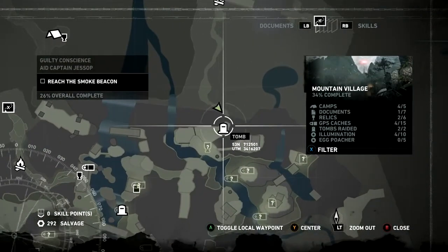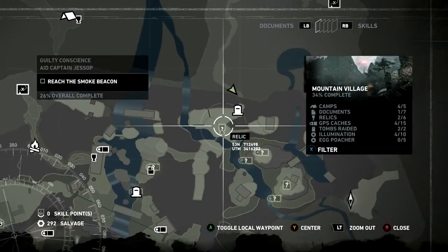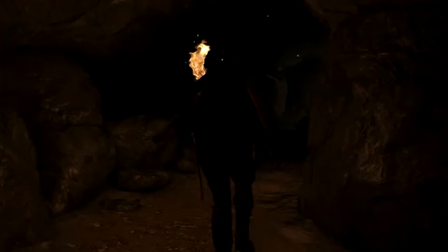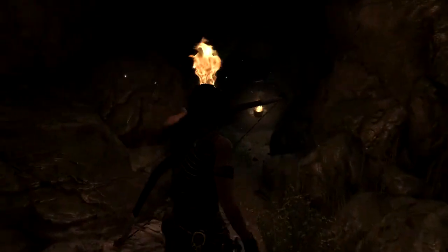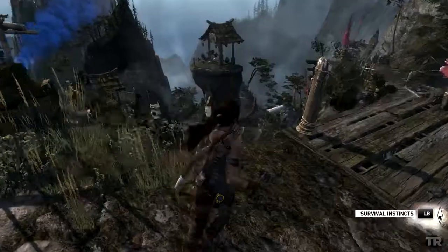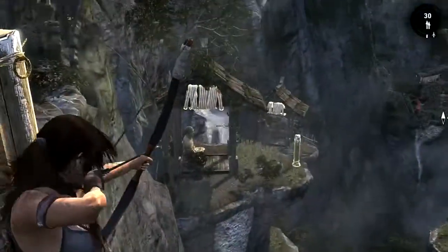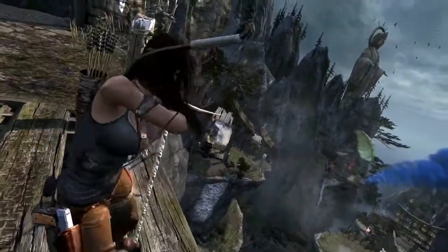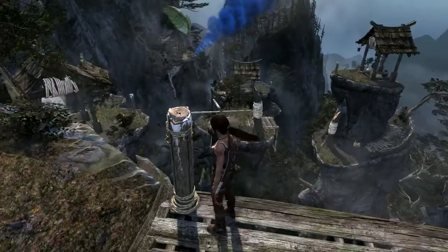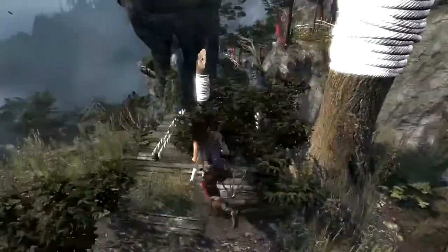Map updated. Let's check that out. Tomb — but I already raided that tomb. Relic. Campfire. I would probably not collect something just for the sake of collecting. When I get it, I get it. When I see I'm near something I might get it as well. I think I have to connect you with that one.